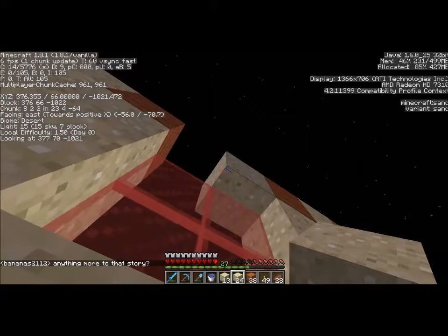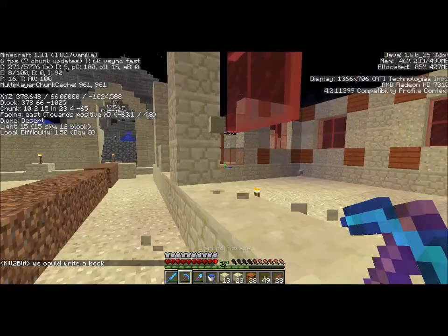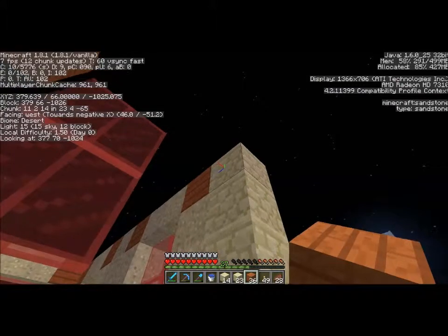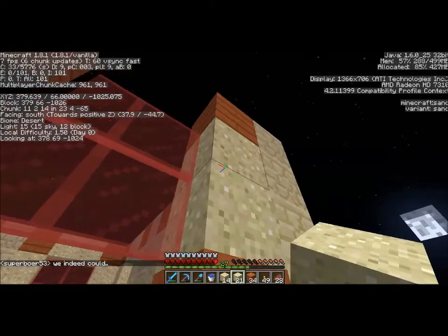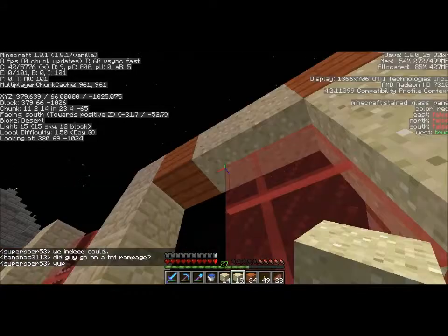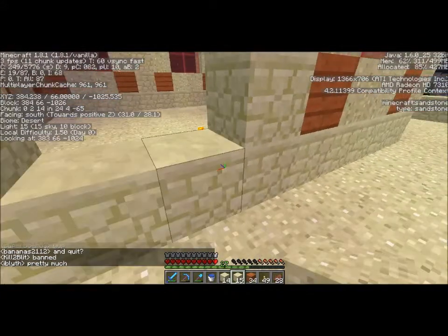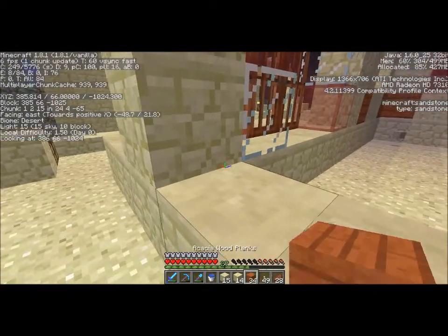Sand. Okay, so next time we work on this I'm gonna come back and put the granite onto it. And what else we're gonna put on it besides the granite — we need to put the staircase. Yeah, I'm probably gonna do like a staircase with half slabs. That's probably what I'm gonna do — I think it'll look good. It'll just curve up in the corner.